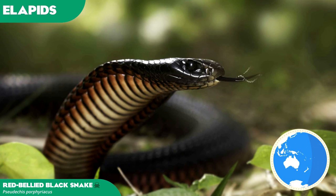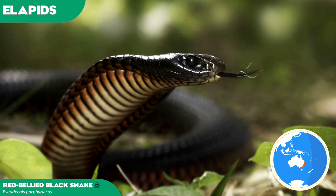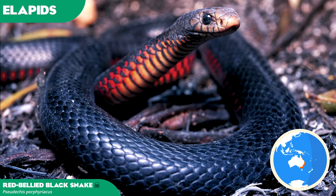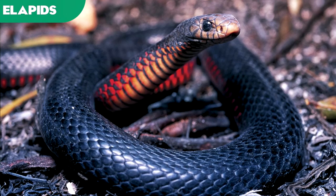Although its venom is not as potent as that of other Australian elapids, the defining red belly and black body colouring has made this species an iconic venomous snake of the continent. Its range on the eastern seaboard of Australia, encompassing many major urban heartlands, has resulted in its status as one of Australia's most commonly encountered snakes. Its venom causes severe pain and significant illness, but no deaths have been recorded from this particular species. A common and decently popular sighting in zoos and reptile parks, it's a possibility but will no doubt be overshadowed by the other Australian elapids.